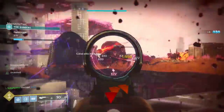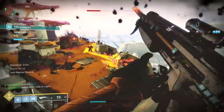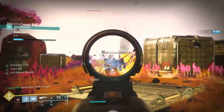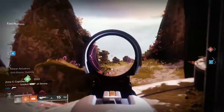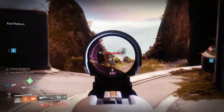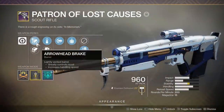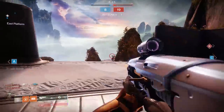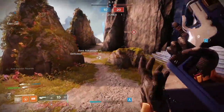Let's take a look at these rolls — and they are nasty. Toby sent me two rolls. The first roll was Arrowhead Break, with Hammer Forge underneath it, Steady Rounds, Full Auto, and Explosive Payload. I looked at it and thought, yeah, that's pretty good. Pretty potent. Full Auto on a 200 round-per-minute scout is very nice.